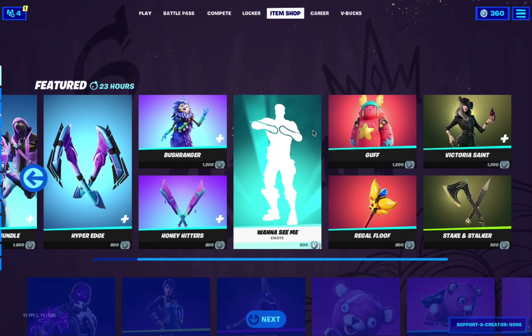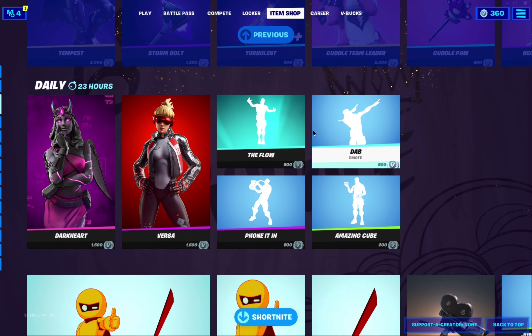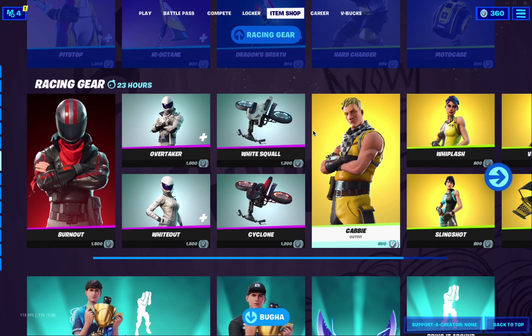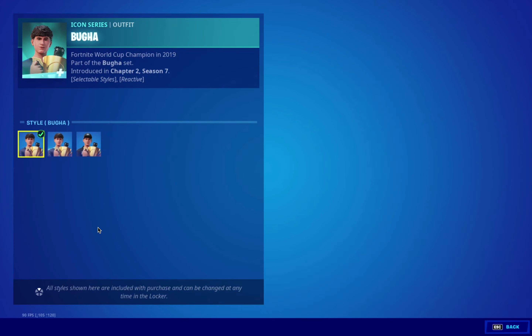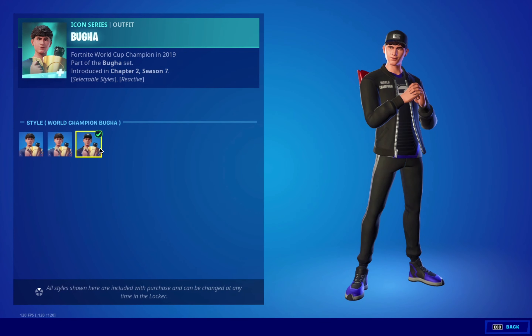Go to the item shop if you want to see Booga. There is a bundle — that's the skin, and it has styles: the default style, Booga Elite, and World Champion Booga.